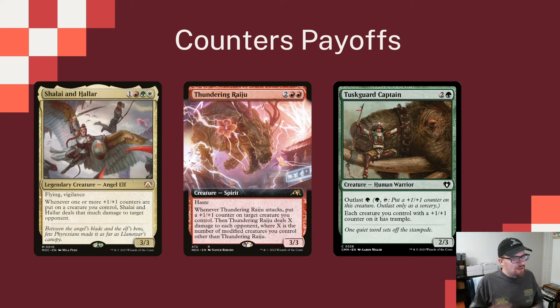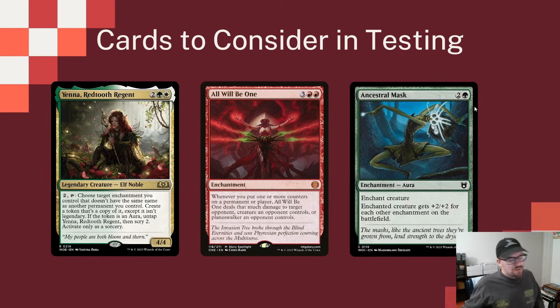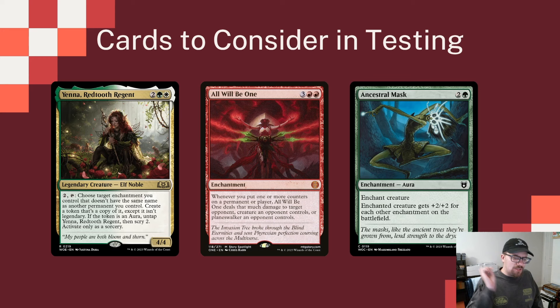And Tusk Guard Captain: a creature with a +1/+1 counter on it has trample — just a way to hit harder. No deck's perfect — this is my version 1.0. I think I'm down the right lane, but we'd learn a lot in testing. We had to pick 100 cards, so some things didn't make it. These are the three closest to making the list, and I think all three are shoe-ins — it just comes down to finding the right ratios.